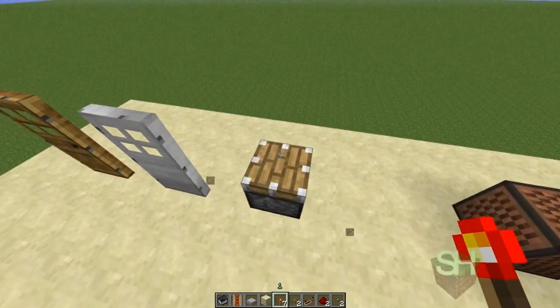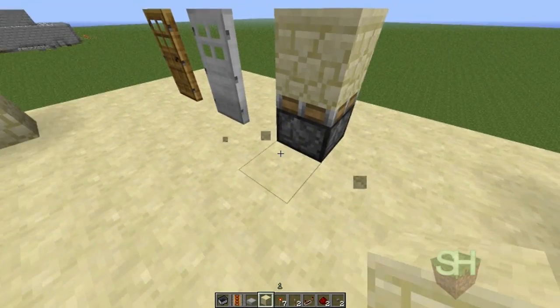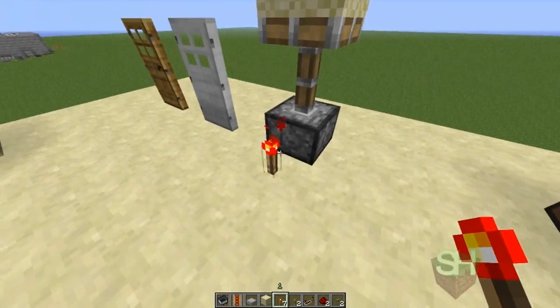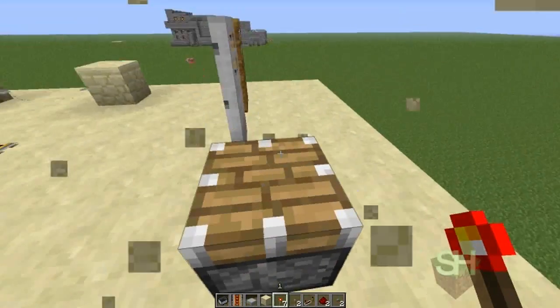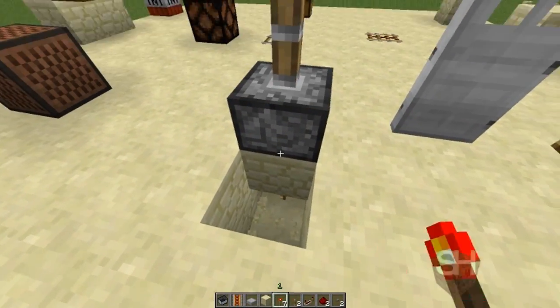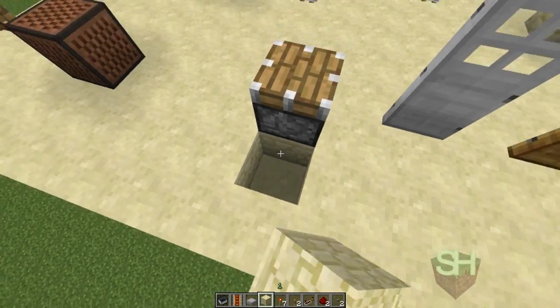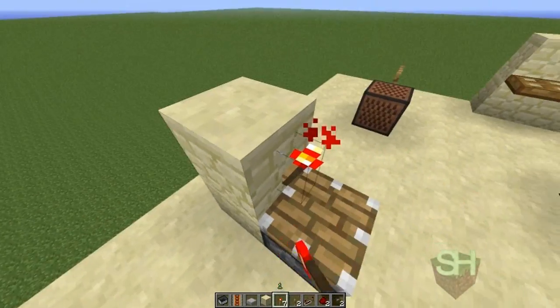A sticky piston would actually pick up the block and bring it back down. Normal pistons do not do that — they just push it and leave it where it was when it retracted. They can be powered from beneath or from the side, basically anything you can think of, except the top. You cannot power a piston directly from above.